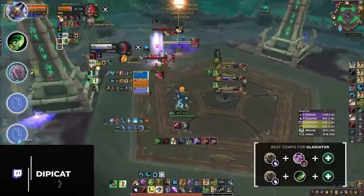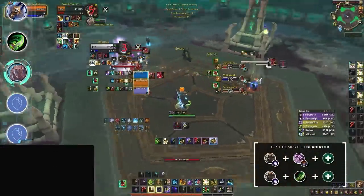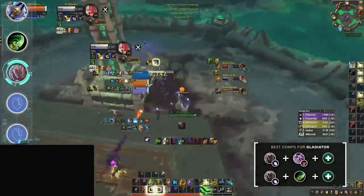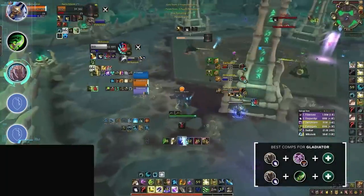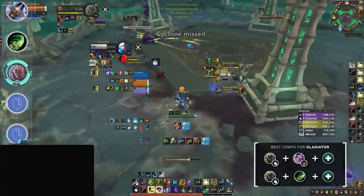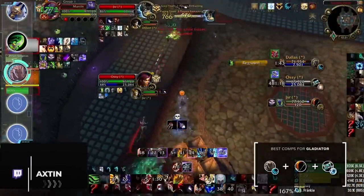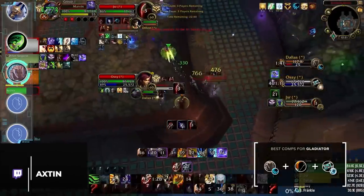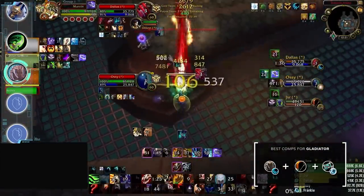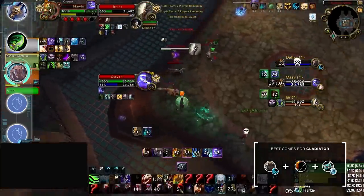Moving on to Druids, starting with Balance. You have two unique options: the standard recommendation is Boomy DH, which has a devastating 1-minute setup. If you want to be an innovator, you can experiment with Boomy Demo, which has insanely good consistent pressure on the back of a recently buffed MS effect from Felguard — essentially the Boomy conversion of jungle cleave. Jungle cleave continues to be the strongest comp for Feral Druids in Season 3, an HPS check for enemy healers and incredibly tanky, almost exclusively played with Night Fae Holy Priests.